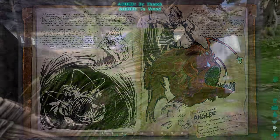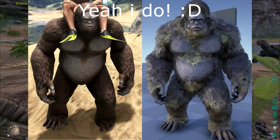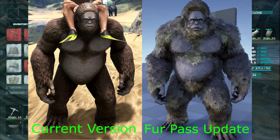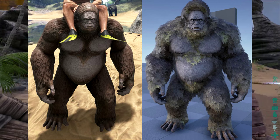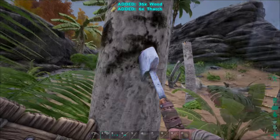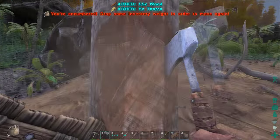Next up is the creature fur pass. I don't actually have any pictures or anything to show you what this is about. But if you noticed when wolves came out they have that effect around their chest area where when the wind is blowing you can see all the fur brushing around on them. They are basically going to be adding that to all mammals that have fur, like the mammoth, the saber tooth, Argentavis — I think they might have a little bit, I'm not sure. And it will be on the upcoming dinos as well.